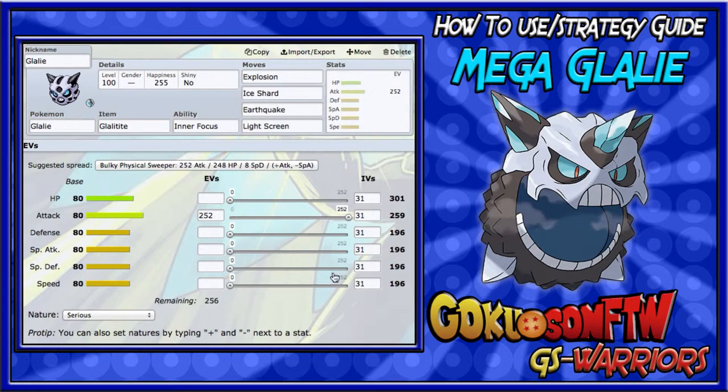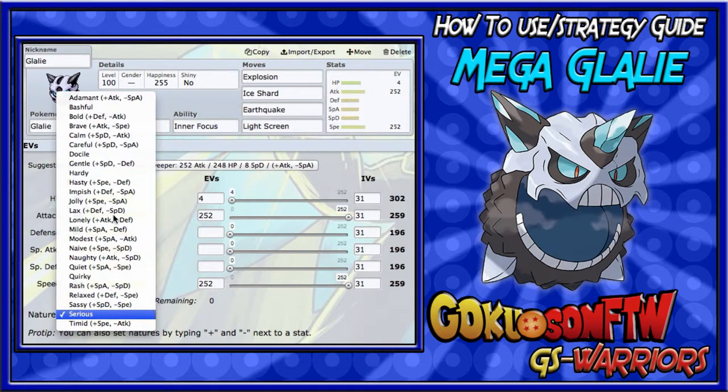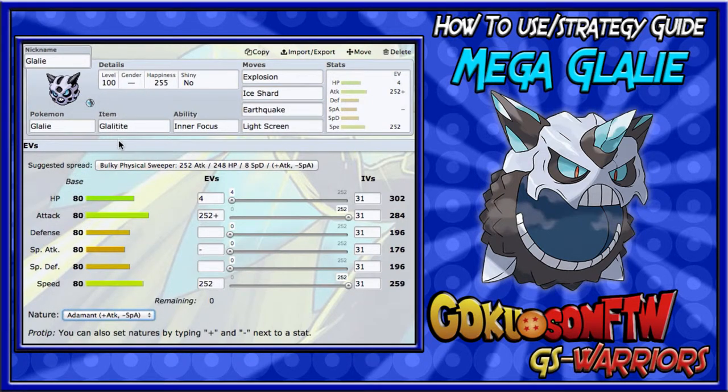For the EV spread on the all-out attacking Glalie, you want max Attack and max Speed. Then either max HP, or max Defense or Special Defense — it depends what you want. I'll go max HP. For the nature, a lot of things will outspeed Glalie at base 100, so run a Jolly nature.